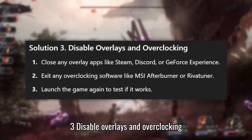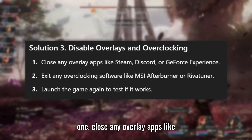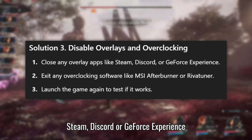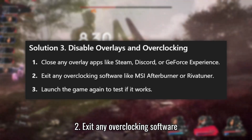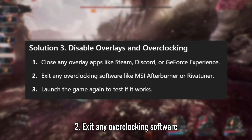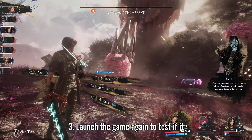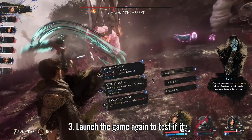Solution 3: Disable overlays and overclocking. Close any overlay apps like Steam, Discord, or GeForce Experience. Exit any overclocking software like MSI Afterburner or RivaTuner. Launch the game again to test if it works.